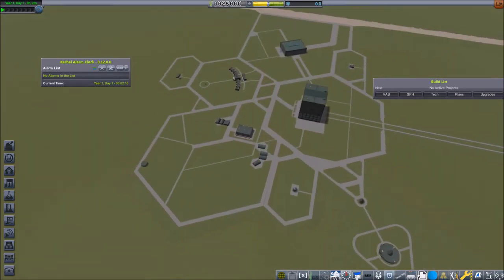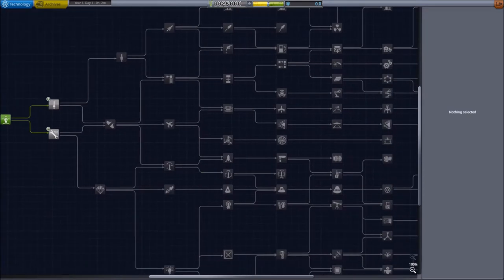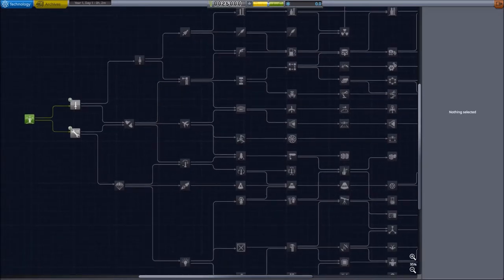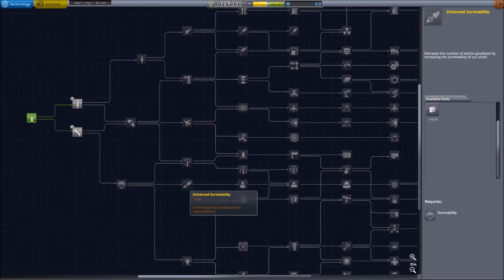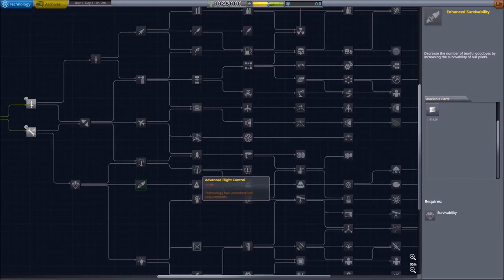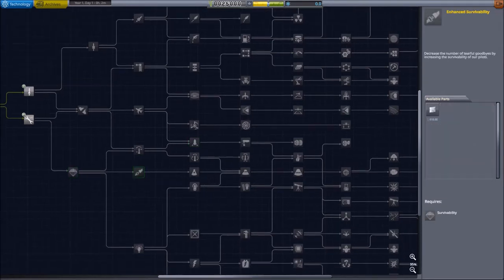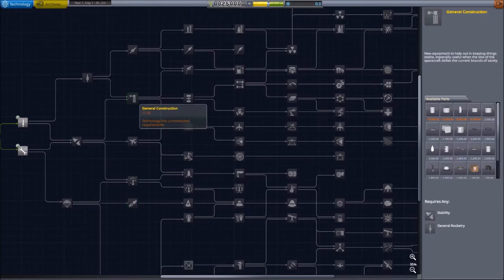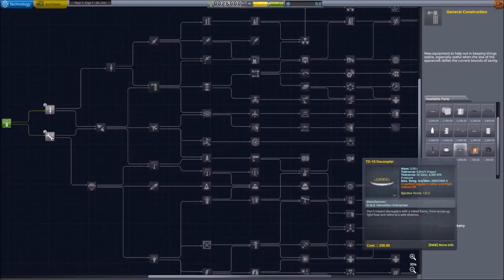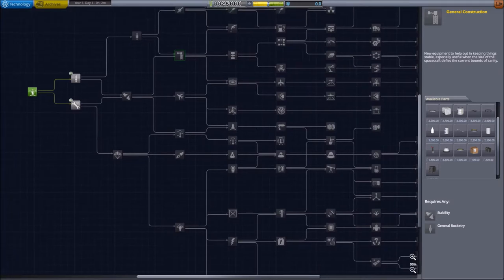Talking of the research and development department, I have the community tech tree mod installed and recently made one or two changes to the tech tree and moved stuff around. I don't know yet if that worked. Well, it did work for the ejection cover. It seems to have worked quite well on most of the stuff here.